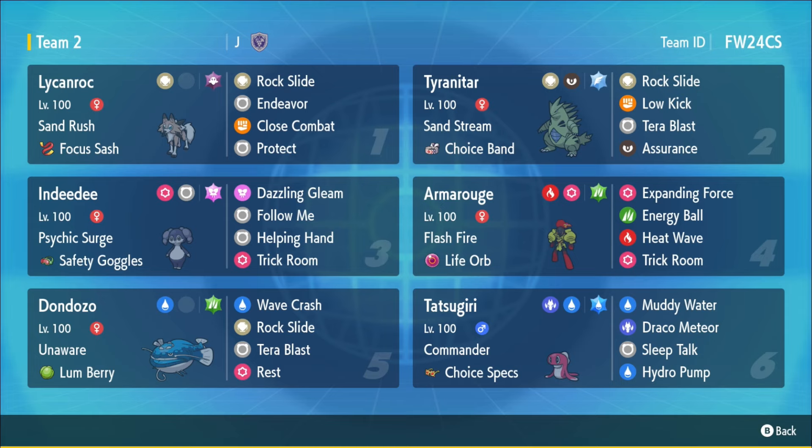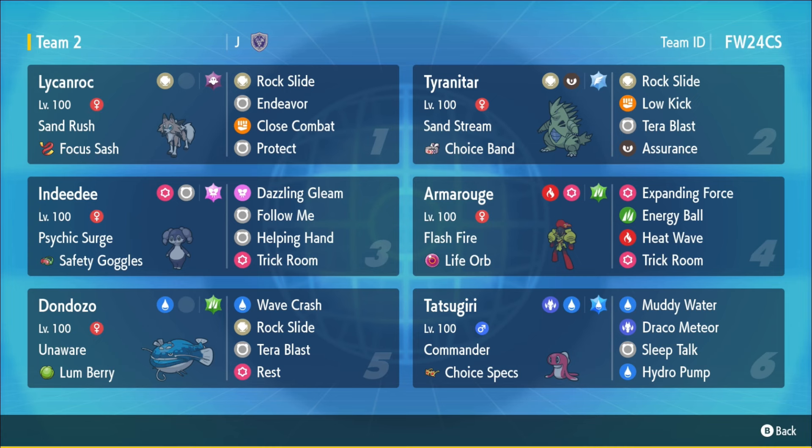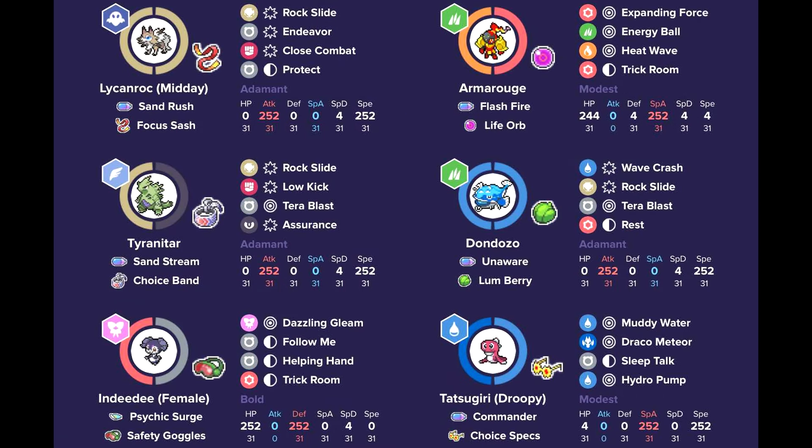Then we have the entity Armourouge — the size spam — able to do a lot with that Trick Room mode. Tyranitar is able to take advantage of Trick Room because it's not that fast a mon, even though this Tyranitar is max speed, it's still not the fastest. It'll take advantage of it and just dish out a bunch of damage with Expanding Force in the Psychic Terrain. You have the entity for the Psychic Terrain and the support, which is nice.